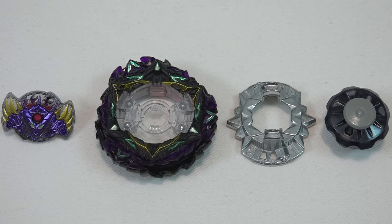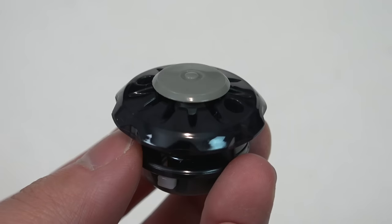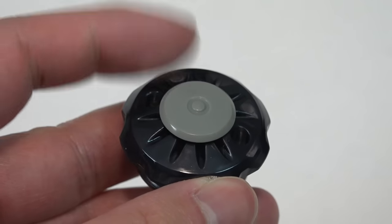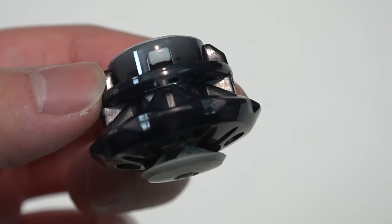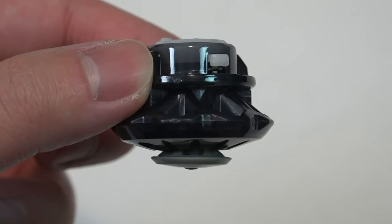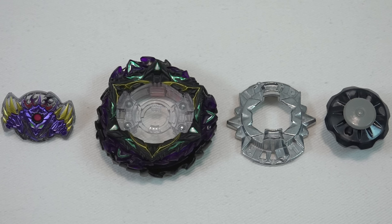Lastly, we have the Drift driver — a brand new driver, super bulky. The interesting part is the design of the bottom plate is exactly the same as the Mobius driver from the previous Lucifer, but now with added weight and a wider surface area. This driver is way bulkier than before. So even if you tip this Bey over, you're still going to be riding on that massive black piece — it doesn't really tip at all. It's kind of like a hypersphere Bey, taking hints from hypersphere.